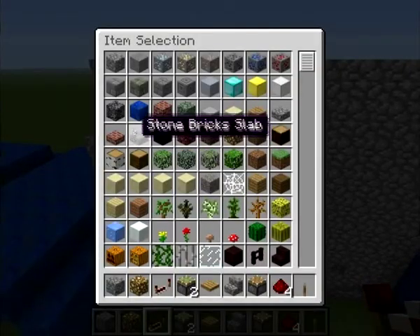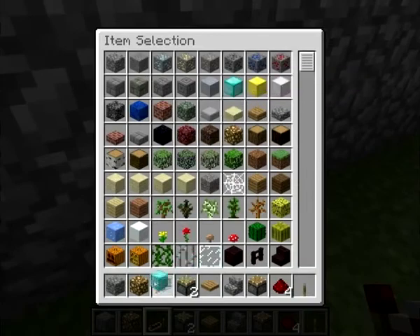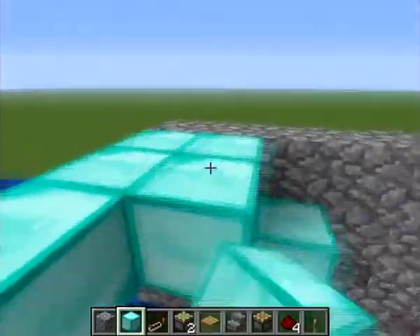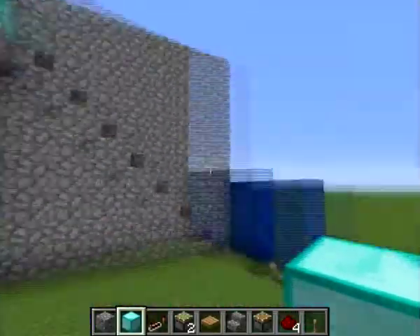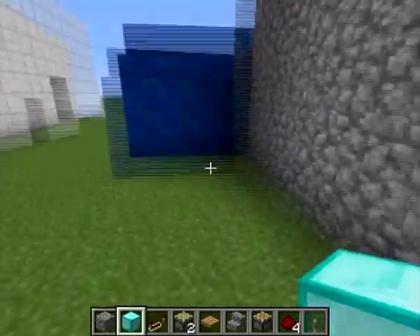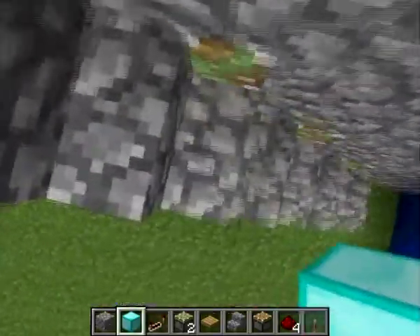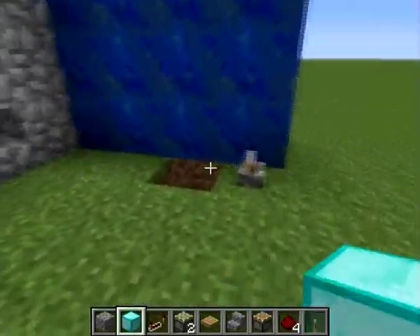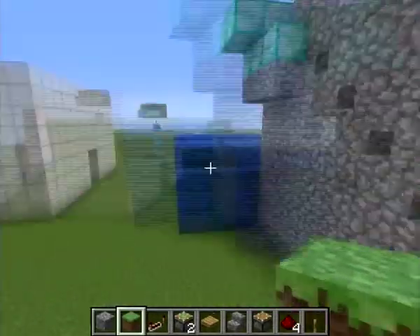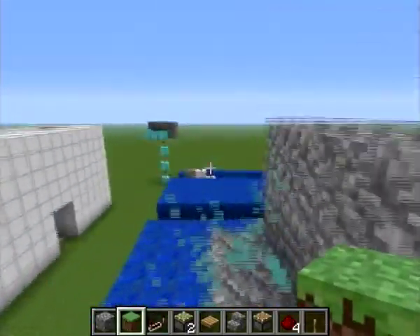You can trick your friends — like, tell them to go get the diamond. If it's survival multiplayer or something, you can have lava down here and time it so that when they go like this, it automatically goes down and they fall in lava. It's pretty mean, but you know, if your friends have stolen your diamonds or anything.